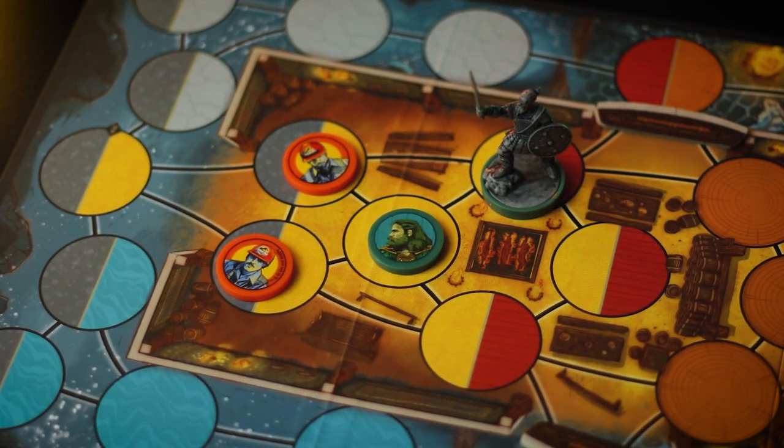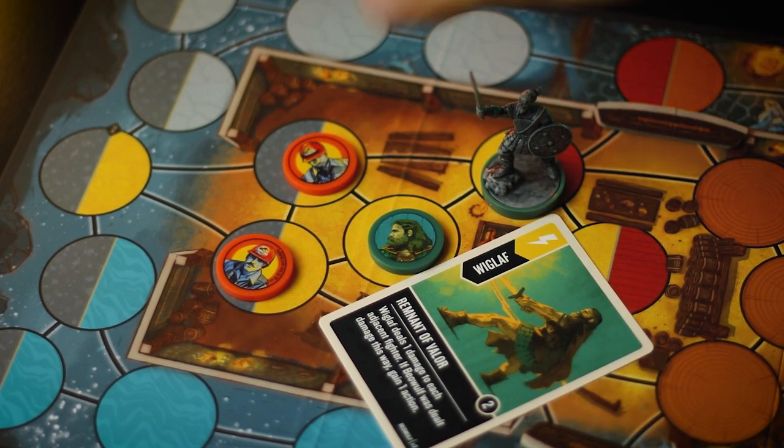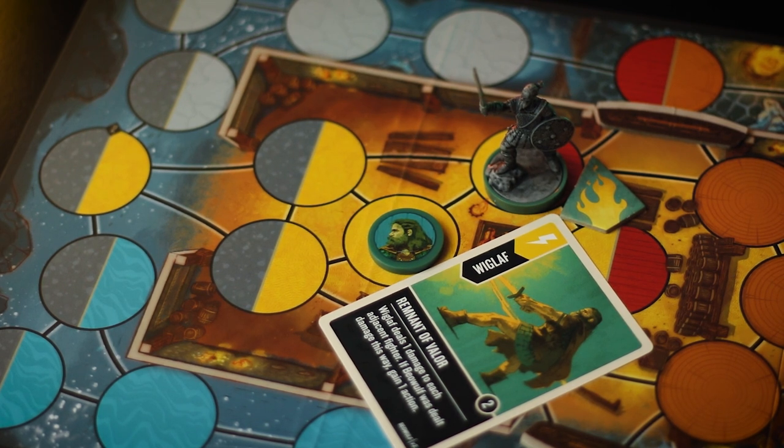Now Wiglof's scheme card: Remnant of Valor with a two boost value. Wiglof deals one damage to each adjacent fighter. If Beowulf was dealt damage this way, you gain an action. This can be super powerful against characters with one-HP sidekicks like Medusa or Muldoon — you could move Wiglof into position and wipe them out. I also like this as a rage fueler for Beowulf: hit Beowulf, gain one rage, and get an additional action.